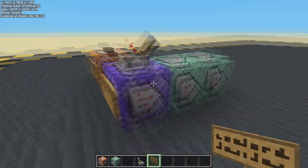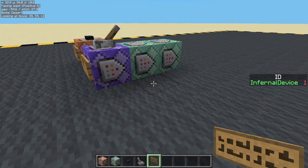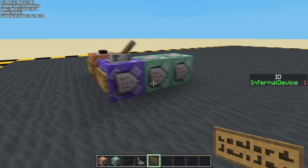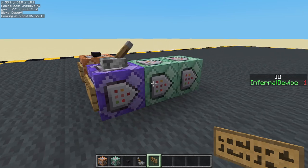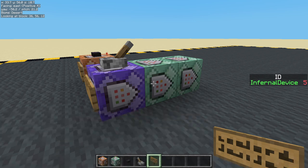So let's turn that on. I should have an ID number now. Let's do scoreboard objectives set display on the sidebar ID. So I've got a score of one. Now the next person that logs in should get a score of two. I can simulate that — if I reset my score, scoreboard players set at p ID to zero, that's effectively making me a new player. I then get two, and then someone else logs in they get three, someone else logs in they get four, and so on and so on. There we go — we've given each player their own little number.